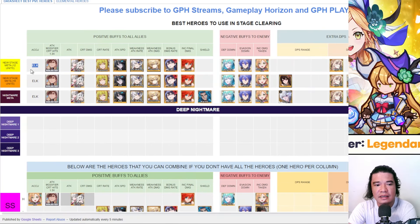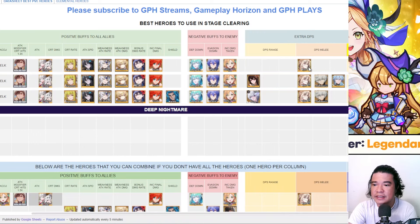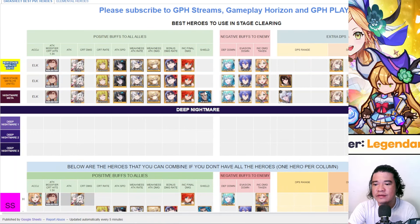Elk also has an accuracy buff, and here is the new stage meta for 12 units only. We have Rudy, Bransal, Vanessa, Tayo, San Wukong, Yon-he, and Shane. On negative debuffs we have Regen Life and Playton; Magic Society Elk on DPS; and Kyle. In some cases if you're going to tank the boss, you can use Karma here instead of Through — just replace Through with Karma to tank the boss.